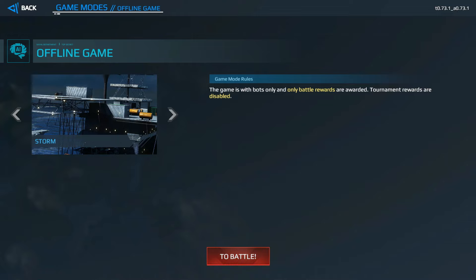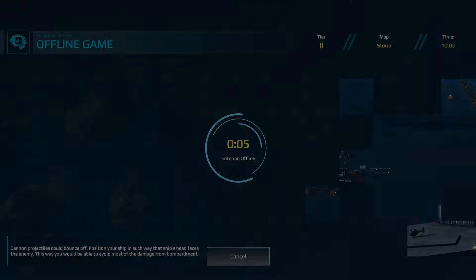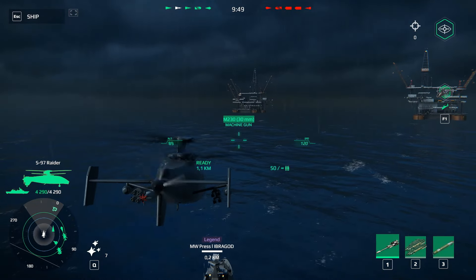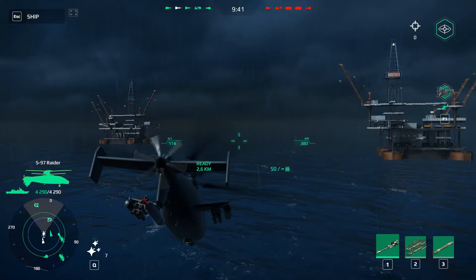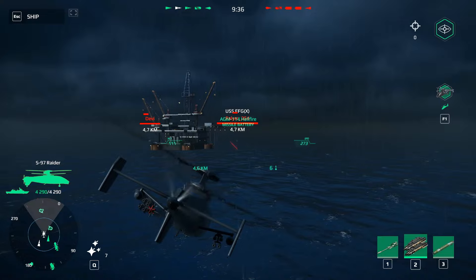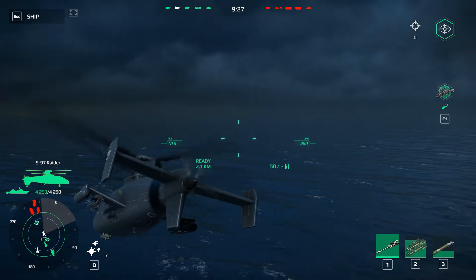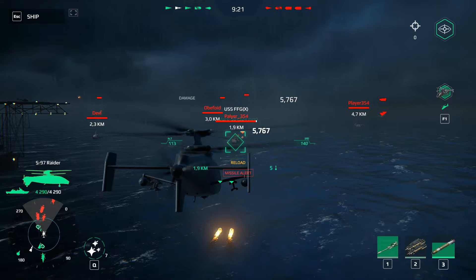To grind faster, I recommend a small map like Storm in offline mode. Deploy your helicopter first, open the map, and search for enemies. Remember that in offline mode you're fighting bots, so it will be easier. Fire missiles and torpedoes to deal damage quickly.